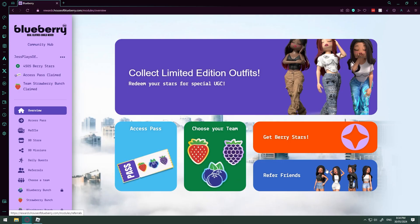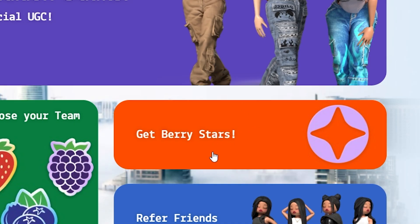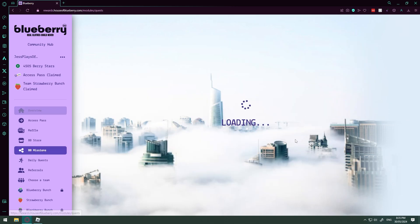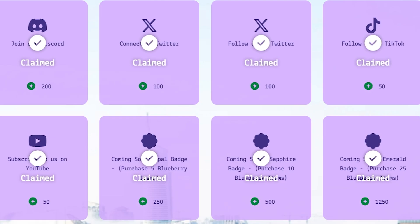So for starters, this is houseofblueberry.com and this is the Blueberry rewards program. I have 4,505 Berry stars. All you have to do to get Berry stars is go over here and click 'Get Berry Stars.' This page is gonna load and tell you certain things to do to get these stars. These stars will allow you to buy UGC items that you'll be able to use in the Roblox game.